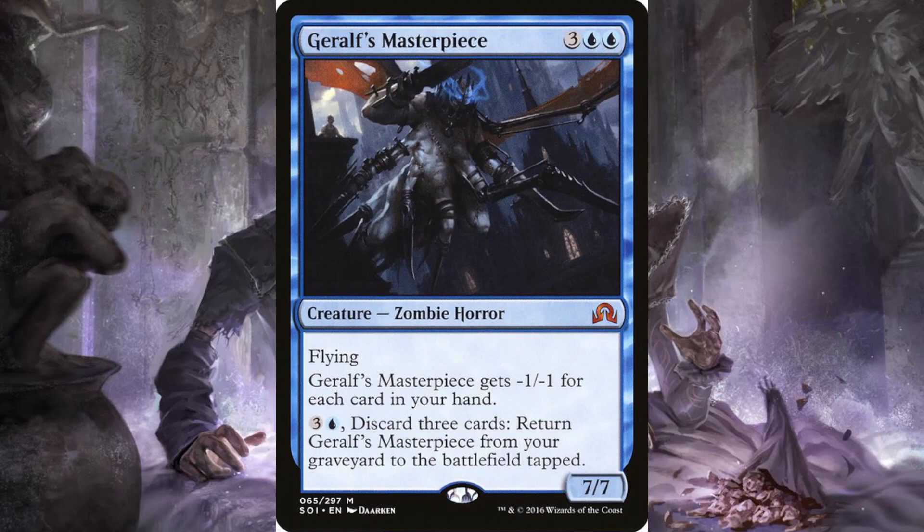Dross Masterpiece: three and two blue, it's a seven-seven zombie horror with flying, but it gets minus one minus one for each card in your hand. So if you're not looking to have a lot of cards in hand, this might be the zombie for you. For three and a blue you can discard three cards and return it from your graveyard to the battlefield tapped. If you're hellbent — no cards in hand — you draw three cards and it's a seven-seven.